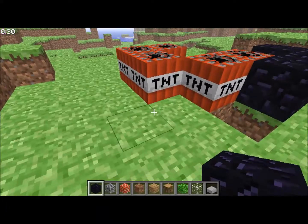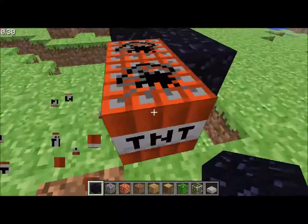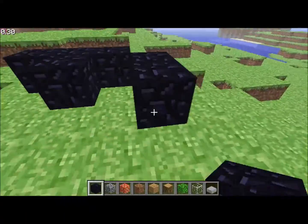Since there's no way to light the TNT — in Survival Test you would hit the TNT and it would ignite — but it just breaks in this version of Minecraft Classic.